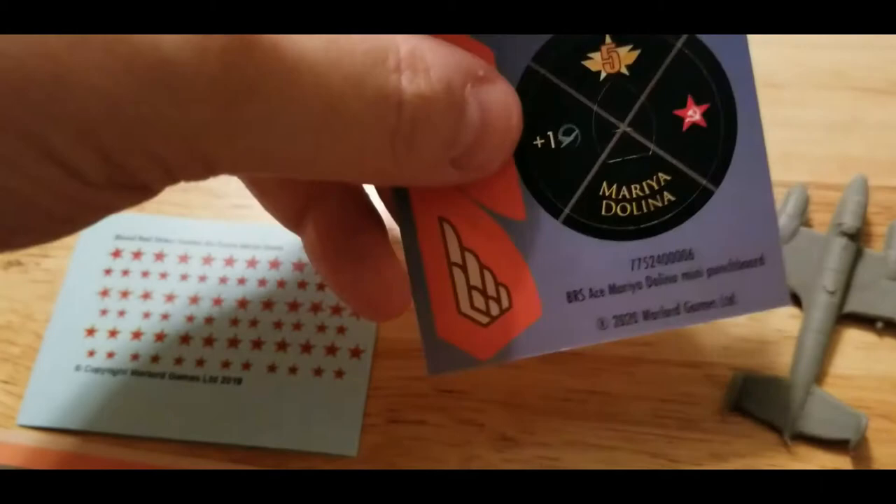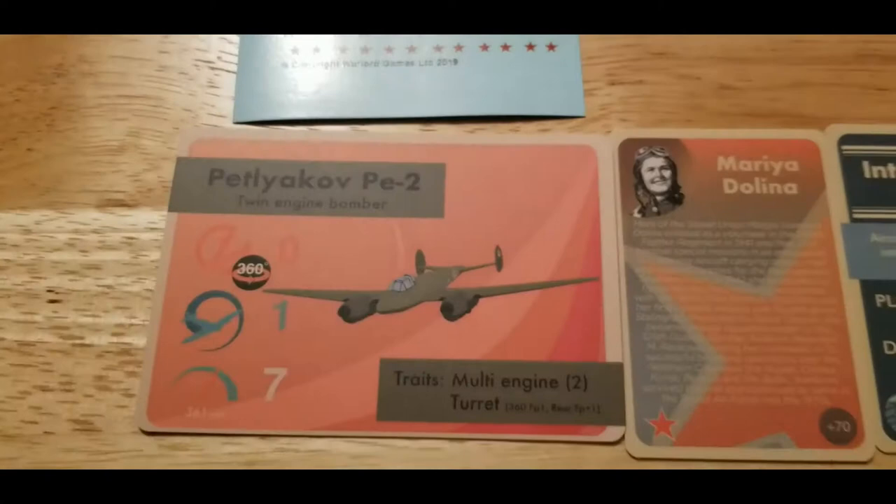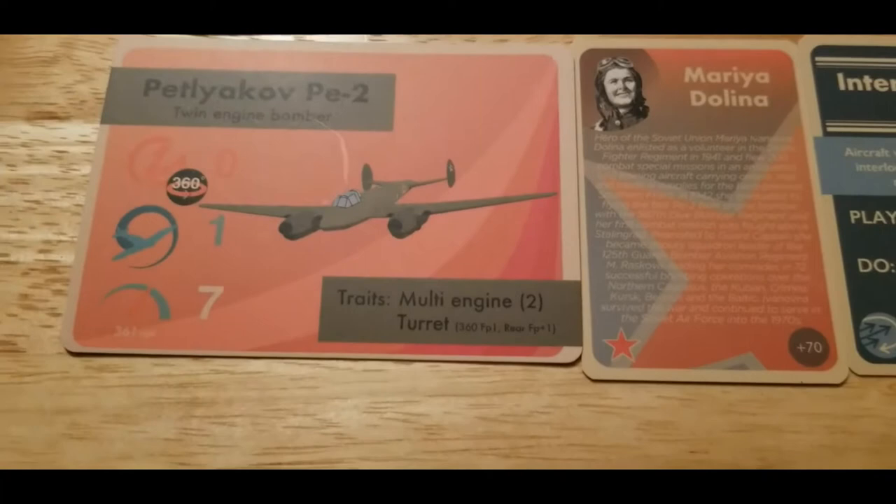Of course you get the generic ace tab and everything there, and then you've got Maria on her side as well. She adds maneuverability, and then the plane itself — which we'll also cover when we cover the regular PE-2 squadron.